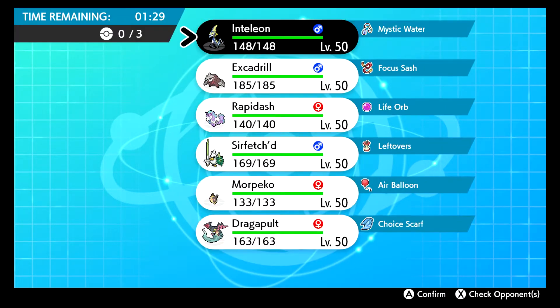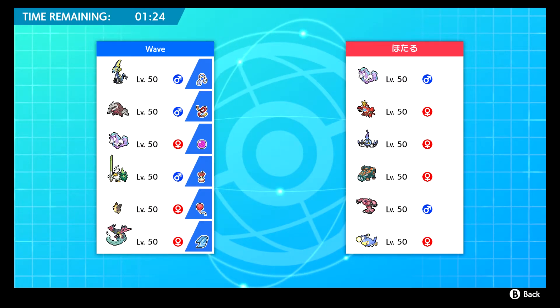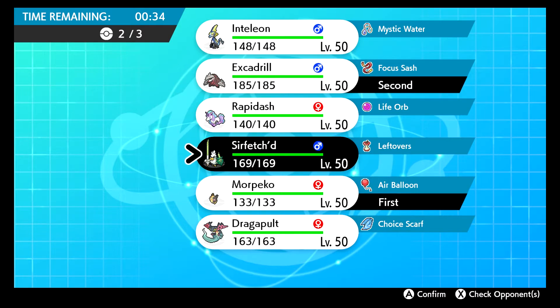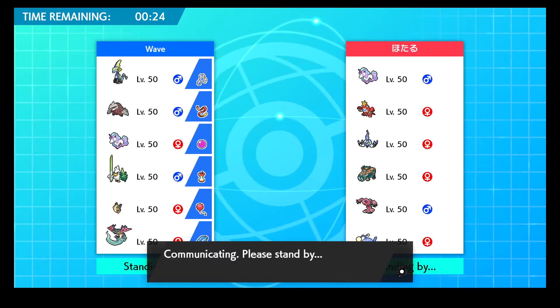We got a Japanese player. We can actually check their team — they've got Rapidash, Crawdaunt, Chandelure, whatever the elephant is (I know it's a Steel type), Cofagrigus, and Lanturn. Electric type looks pretty good, so Morpeko kind of shreds. Excadrill does work too. We need something for Rapidash, but I don't have Shadow Ball. Let's lead Morpeko, bring Excadrill, and bring Sirfetch'd — especially for the elephant since it's pure Steel.